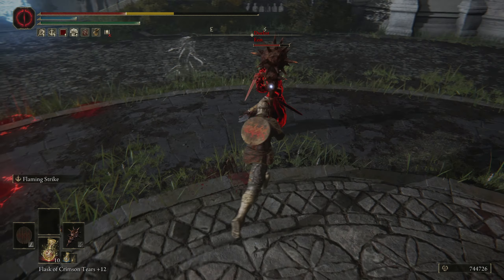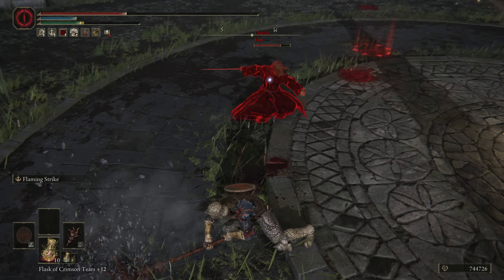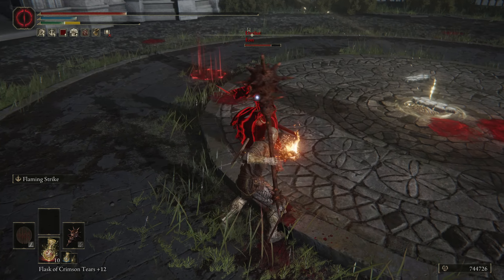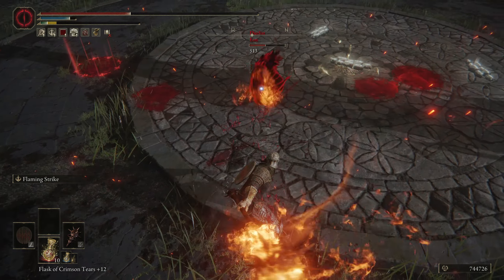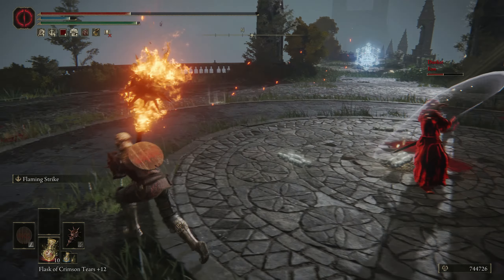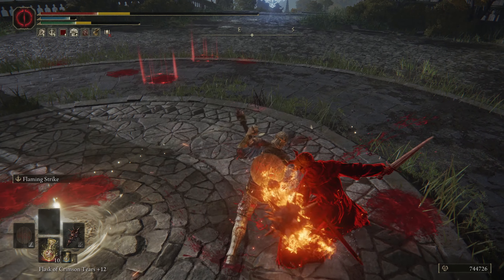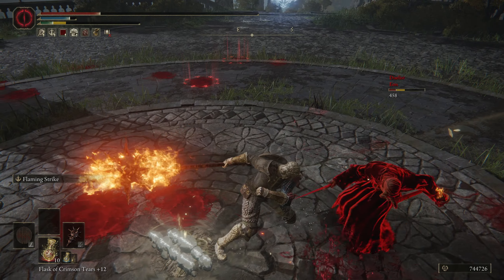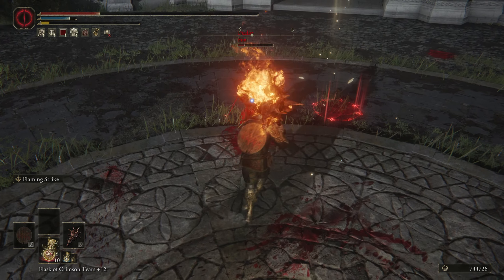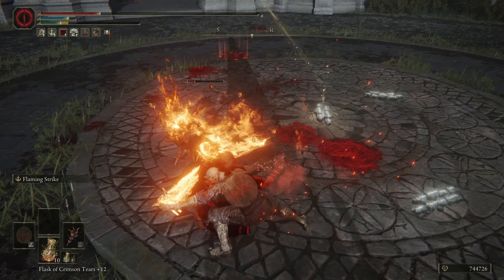This weapon requires 22 strength and 12 dexterity to wield and it weighs 10 units. It has Endure for its skill by default, and you'll probably want to change that because there are better options. At plus 25 on the heavy upgrade path it has a physical base damage of 305 and an A scaling in strength, no dexterity scaling, and it will deal 55 bleed damage per hit.